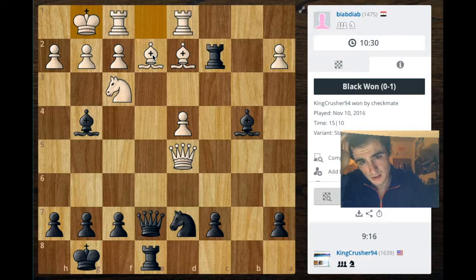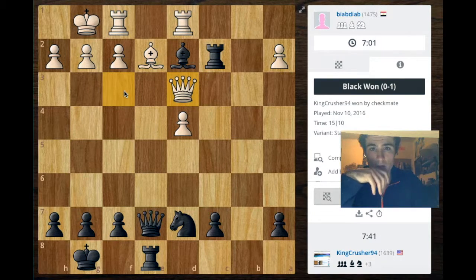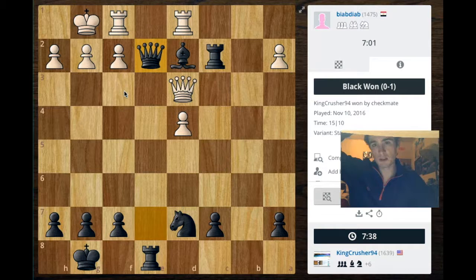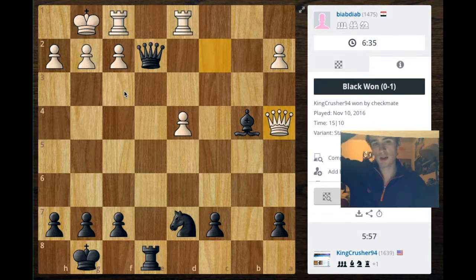Now I could just win this bishop, but I think the stronger move — now that the checkmate is no longer on — is to get rid of this bishop and also get rid of this knight. He takes back with the queen, I take with the bishop, and I guess that was perhaps a mistake on my end because I should have taken with the rook. Now he's able to come and win this piece. I go ahead with the initiative and offer an exchange of queens, but he takes my rook instead, which is the right move. I drop my bishop back.